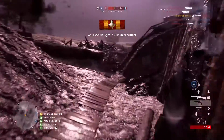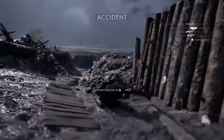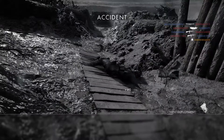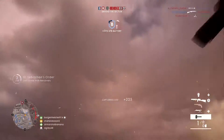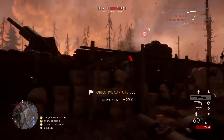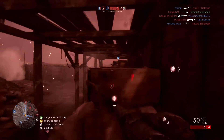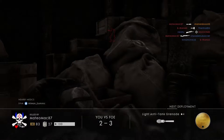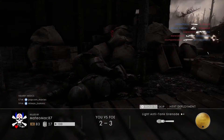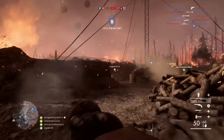Now the advantages of the Hellriegel: it has a much faster fire rate of 650 rounds per minute compared to 550, and a much larger magazine — almost twice as big. It also has much less recoil — it goes significantly less upward, which is the main challenge with the Ribeyrolles; you really have to pull down on your joystick or mouse to control it. However, the Ribeyrolles does have a bipod, which reduces recoil significantly when deployed, and that reinforces its role as a ranged weapon where it can be much more effective.